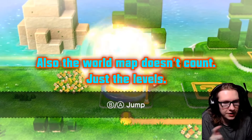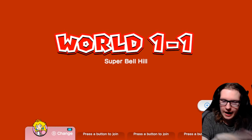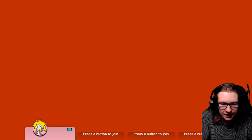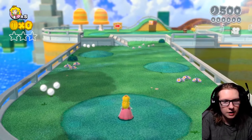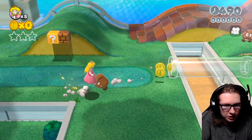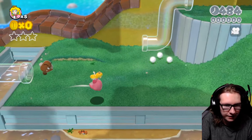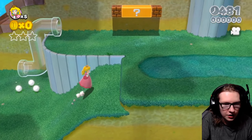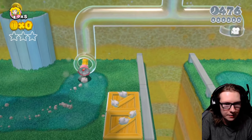Alright, if I touch something yellow, the video ends. That means no coins — well, I can get coins, but it has to be from automatic enemy kills. I can't pick them up off the floor. There's a lot of things I gotta avoid, but hopefully it'll be okay. So I can't touch the question block, because that's yellow, which means I won't be able to get the item. So, no catsuit, but that's alright, since I wouldn't want to be climbing up these walls anyway, because they're yellow.